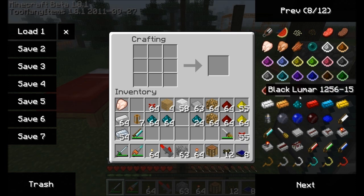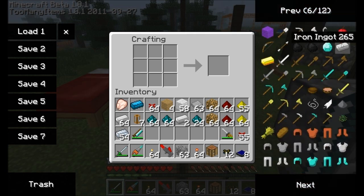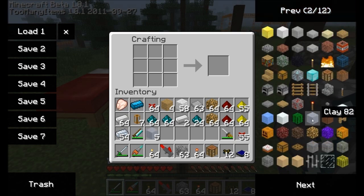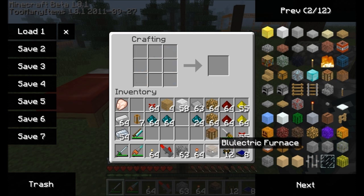I'm going to need a blue alloy ingot, a couple of iron bars, and some clay blocks, and I'm going to place them like so. And that will give us a bluetric furnace — blue-lectric, I don't know, that's hard to pronounce — blue-lectric furnace.